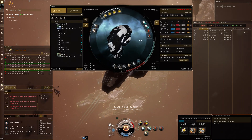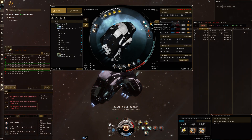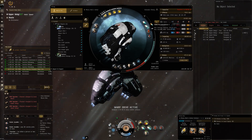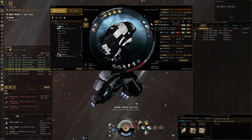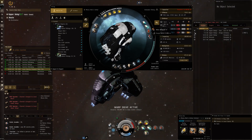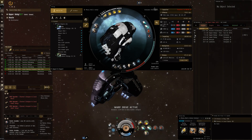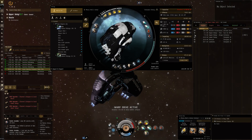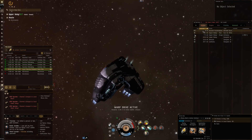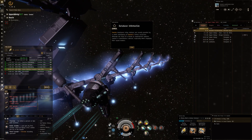If we look at this fitting, I took out the medium cap battery in the mid slots which previously made it cap stable. With the afterburner and microwave drive — as I've said, it's for the data sites to cut down on travel time. I could still save a mid slot by going for a combined analyzer, but if I simulate this with everything on except for the tank, we're still cap stable. So it should in theory still do fine even in tougher combat sites.